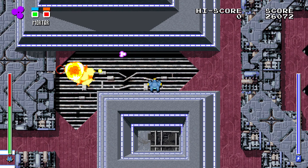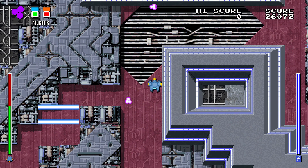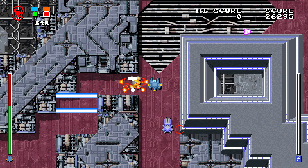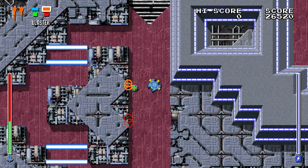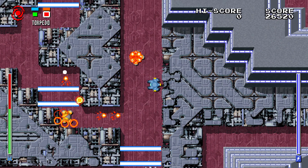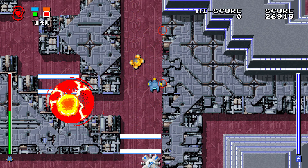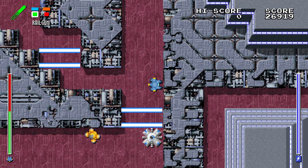There weren't any changes to the enemies besides an adjustment we made to the mole. We made them a little more aggressive in terms of how often they fire. We also made it so that they start going invisible as soon as they are spawned. We found that they were a little too easy to destroy, but now they are a bit more of a challenge.